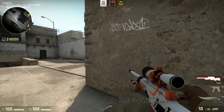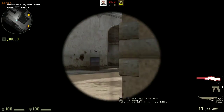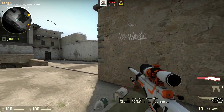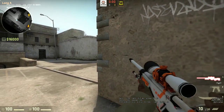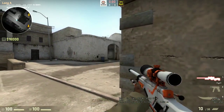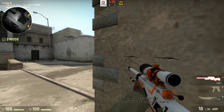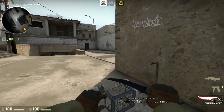In CS:GO my role on my team is an AWPer, and my specific peek that I do is the crouch peek. There are different types of peeks you can do in this game — about three: the crouch peek, the regular peek, and the jump peek. The regular peek is pretty general, and it's not one that will catch people off guard, so it's not what I recommend.